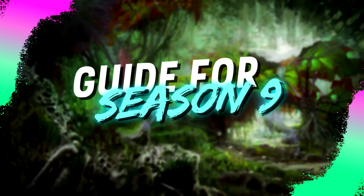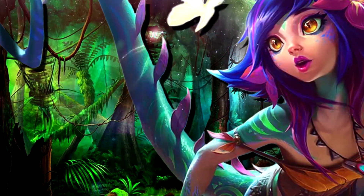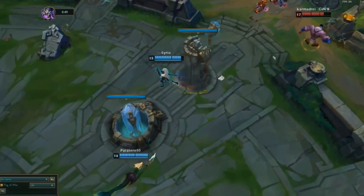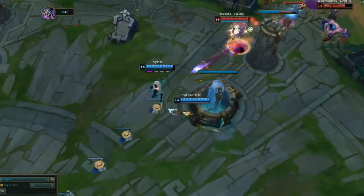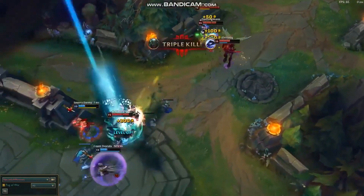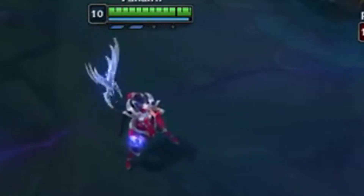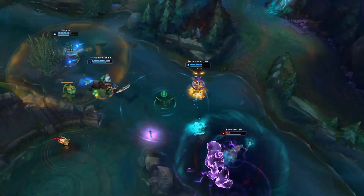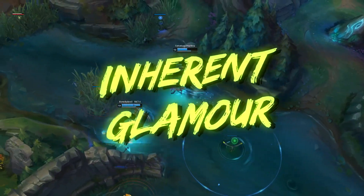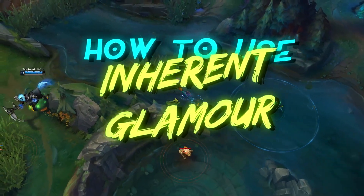With Season 9 right around the corner, many people were wondering how to jumpstart your Niko-only account for the upcoming ranked ladder. Niko is one of the more difficult champions to be released in recent memory, with no cross-map one-shots, no half-health executes, and no 50% damage reduction. She relies more on trickery to make herself viable, the epitome of this being her passive, Inherent Glamour. She can turn into any champion on her team, and learning to use this ability properly is what will set apart average Niko players from great ones.